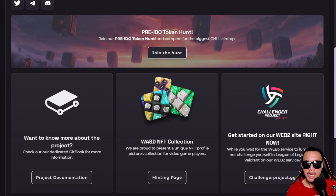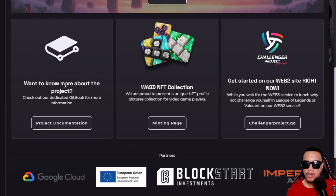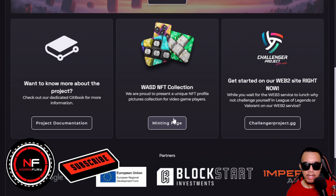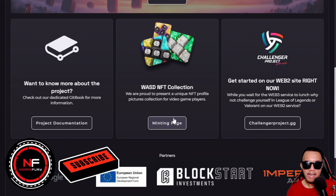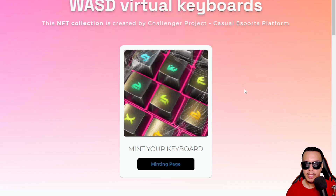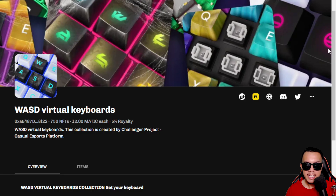They have a pre-IDO token hunt that we can all participate in. If you want to know more, there is project documentation right here and a WASD NFT collection. If you want to mint, you just go to this page and it will open a new tab with the minting page.